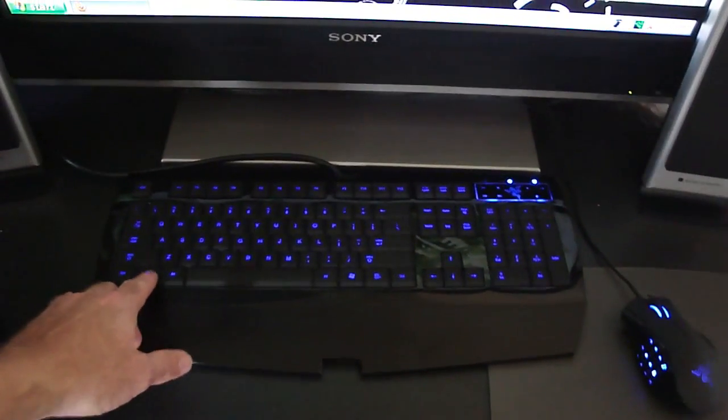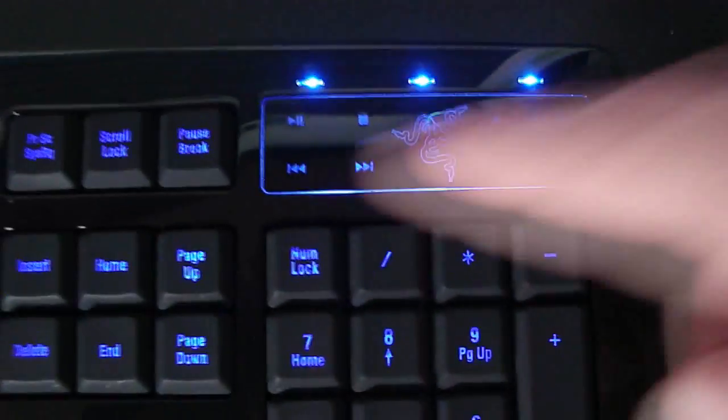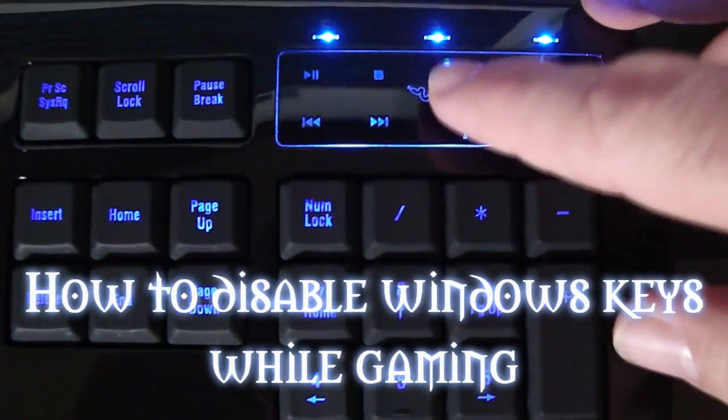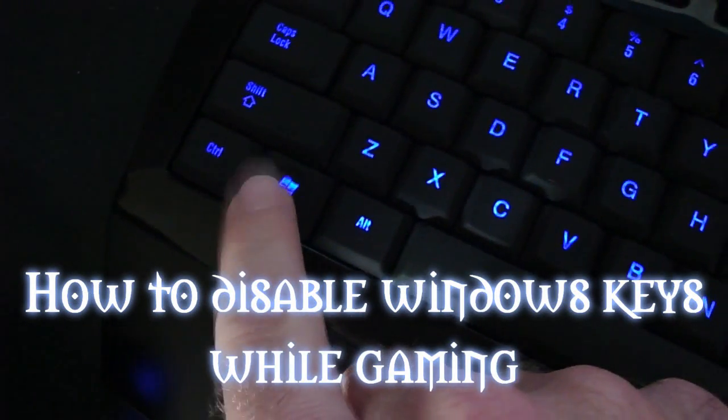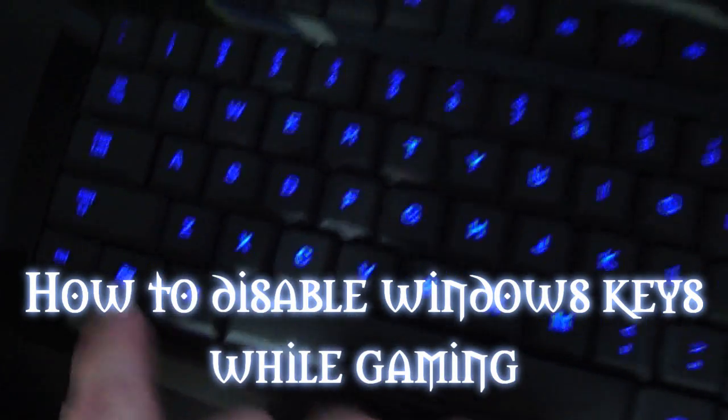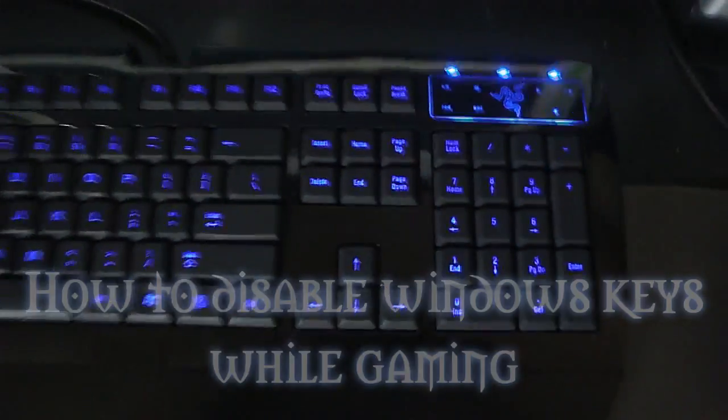If I hit the Windows key, see how it spams every time I press it. In order to disable it you have to hold this key here while you press the Windows key to disable it. And now if I spam it, it's disabled.